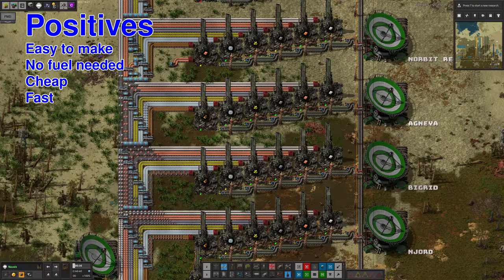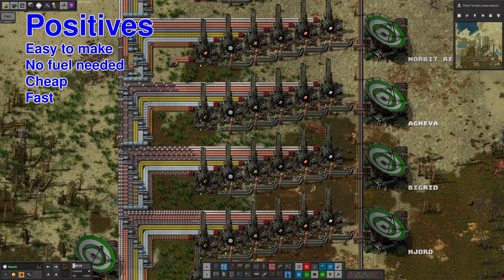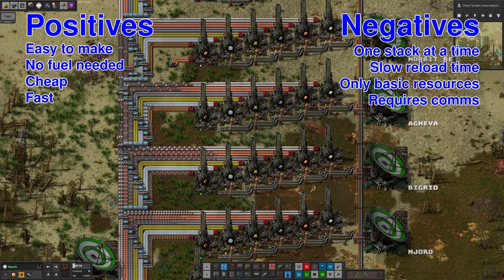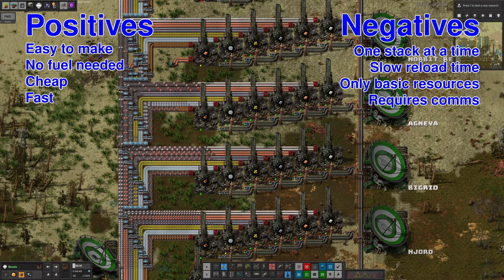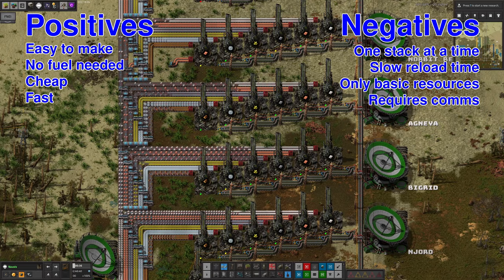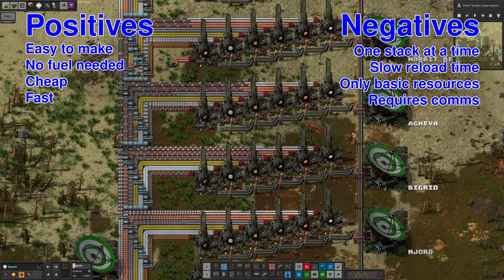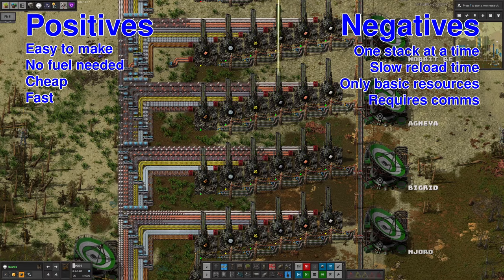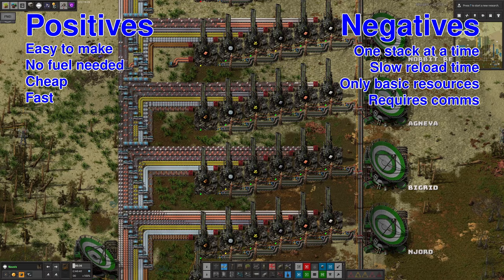On the positive side, delivery cannon capsules are quite simple, and they don't require any fuel. On the negative side, they only carry a single stack and reload fairly slowly, so high throughput is difficult. They do require power — only 50 megawatts each while charging — so for low throughput this generally isn't a problem, but if you have several cannons firing constantly you'll need to make sure your power grid can cope.